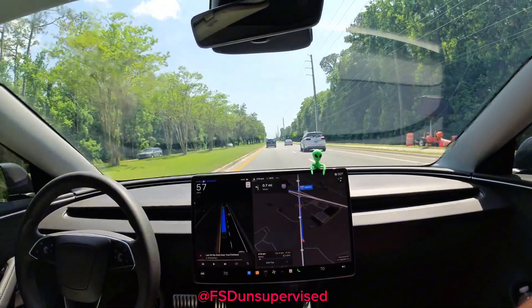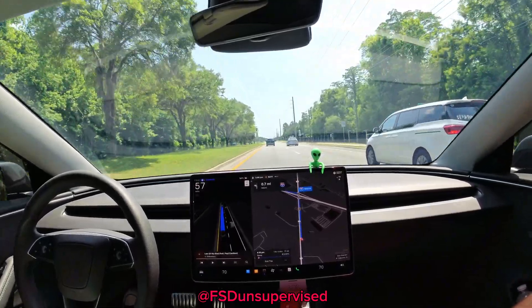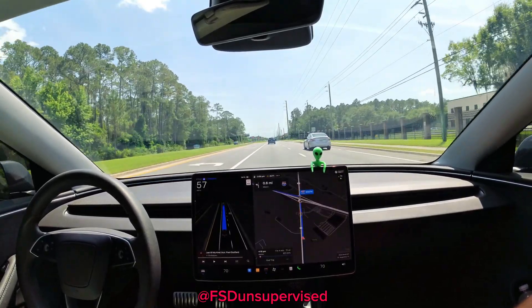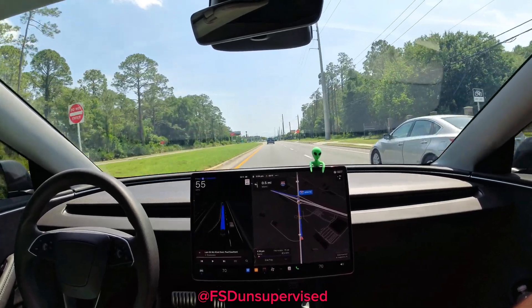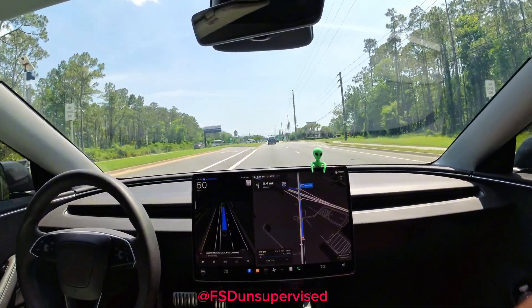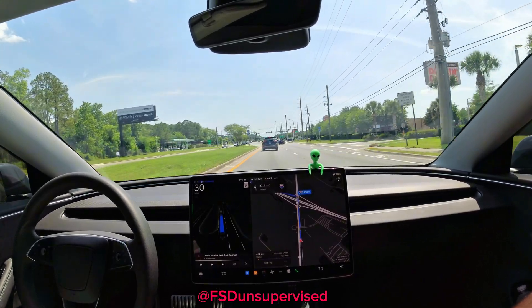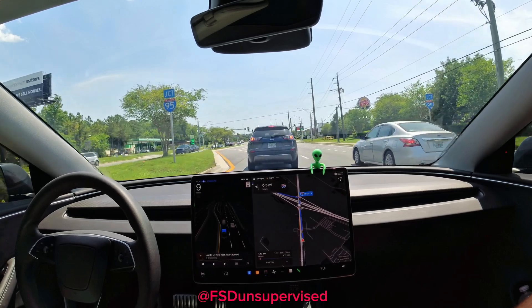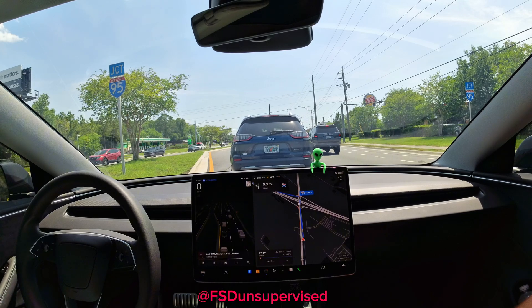There are so many unnamed roads on the map — roads that have been around for years and it still says 'unnamed road.' That's a little disappointing that we don't have navigation and mapping really down well. It needs to be updated more often. I assume that's why they're doing so much mapping in Austin, Texas for the rollout of RoboTaxi, because there's just so much stuff that the current mapping information doesn't have.